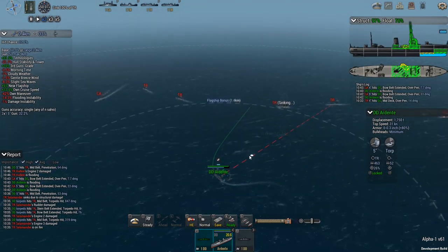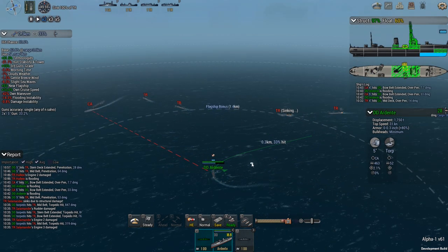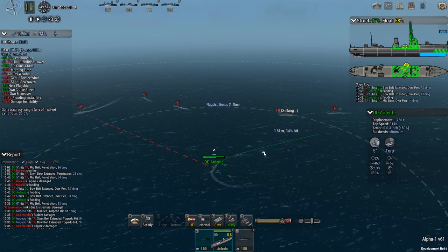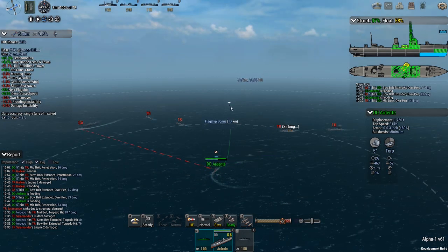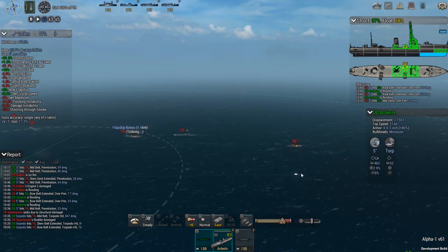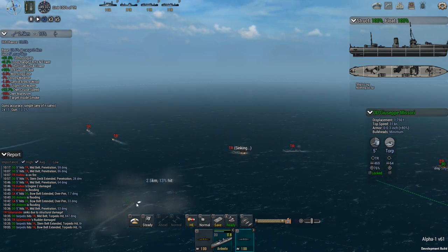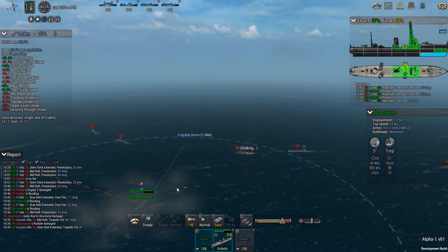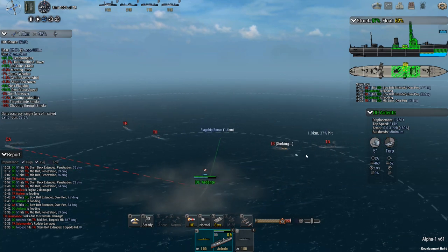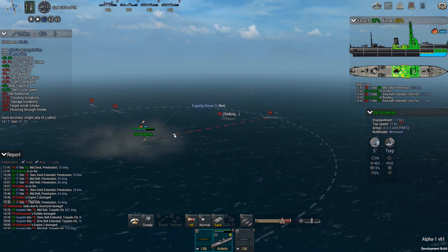Salamander went down in a single volley — nice! Wish I had zoomed in on that. Let's get some shots in on her, drop back down to full so 25 knots and go across. Smokescreen! Cruiser's turning away. I want to deal with these three transports before we go after the rest of the fleet.